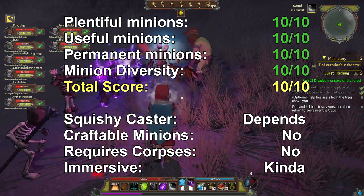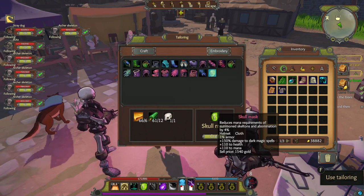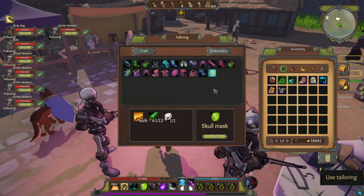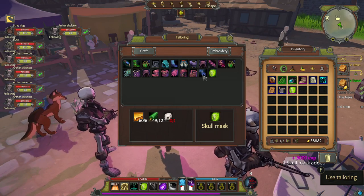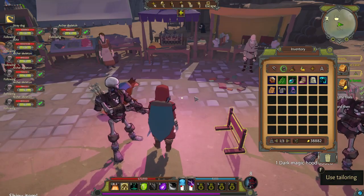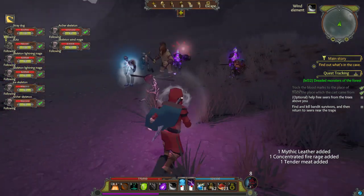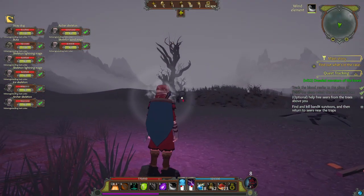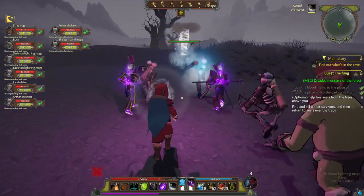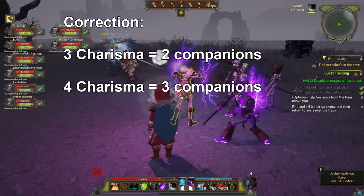I'm scoring Godonia a 10 out of 10 for its minion mechanics. Minions are plentiful, especially at higher levels — it seems like you can get as many as your mana can support. Crafting high tier equipment like the Skell Mask and the very best robes can reduce skeleton upkeep and make your mana pool big enough to have lots and lots of minions out. You can have at least 10 permanent minions out at a time, then more timed ones on top. All minions are useful, not a single minion is useless, and they all pull their weight. You can rely totally on minions for damage if you choose. It provides many permanent minions — as far as I understand it, an unlimited amount of permanent skeletons so long as your mana can sustain them — then an additional 3 companions if you get 3 points in Charisma, and of course your Abomination, which is also permanent.